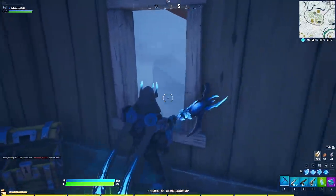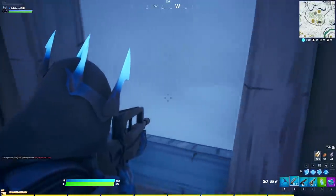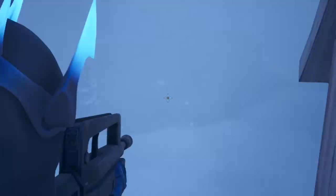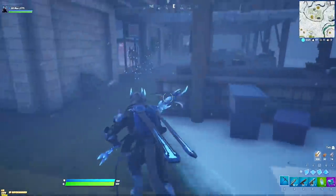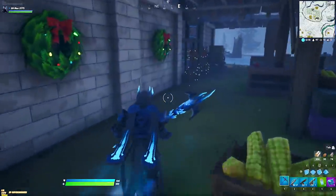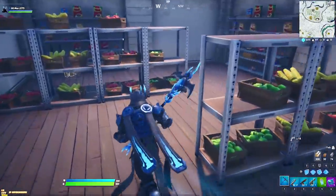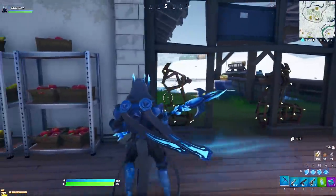Look how crazy it is out there - I can't see anything. This feels like a horror film. On this island though, we are missing Polar Peak, we're missing the Ice King's castle. So whether there's going to be a new castle in the game, or maybe the Ice King is hidden inside the mountains - right now we don't know. But maybe the Ice King is going to make an appearance this season in some kind of crazy final event.